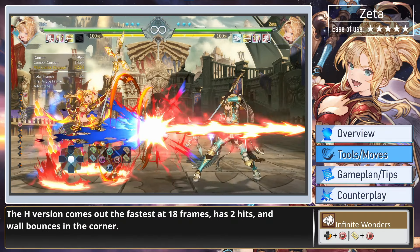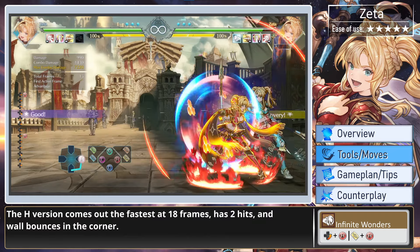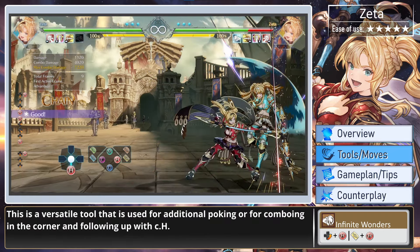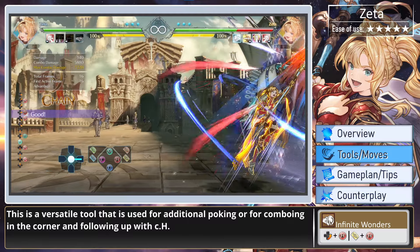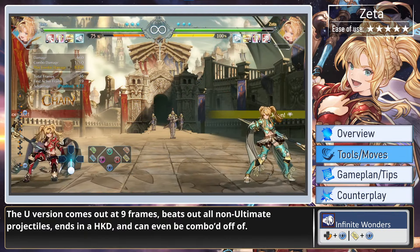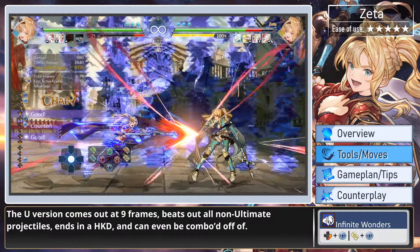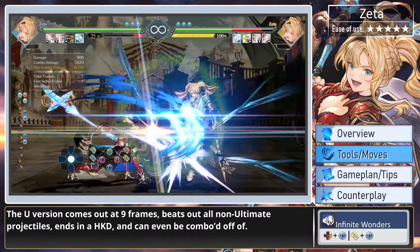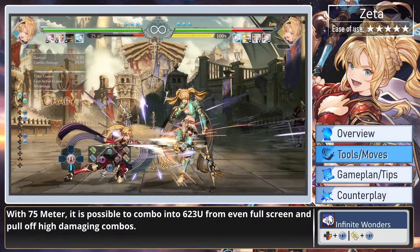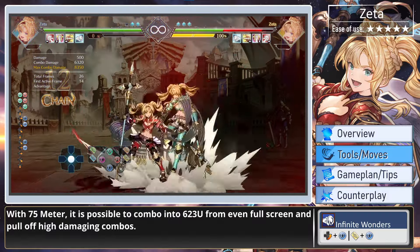The heavy version comes out the fastest at 18 frames, has two hits, and wall bounces in the corner. This is a versatile tool used for additional poking or for comboing in the corner and following up with close heavy. The ultimate version comes out at 9 frames, beats out all non-ultimate projectiles, ends in a hard knockdown, and can even be comboed off of. With 75 meter, it is possible to combo into 623U from even full screen and pull off high-damaging combos.